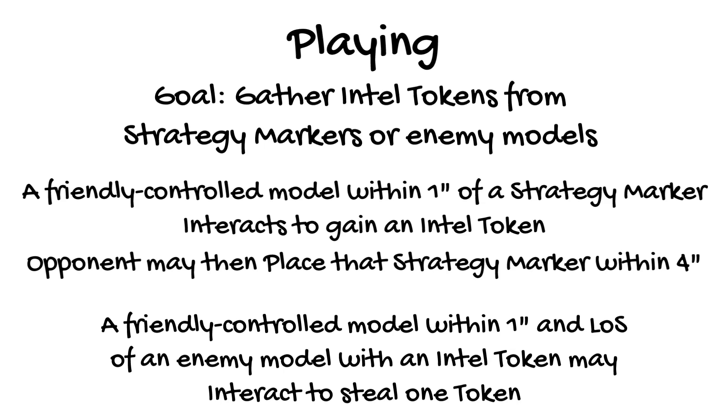Remember that summoned models don't count for friendly schemes or strategies and cannot take the interact action for the turn they are summoned. In Gaining Grounds encounters they can never interact with strategy markers as long as they still have their summon upgrades or tokens. While this means summoned models can never gain new intel tokens from the strategy markers, they could steal intel tokens from enemy models starting in the turn after they arrive, and they could be used at any time to engage enemy models to keep them from taking the interact action.